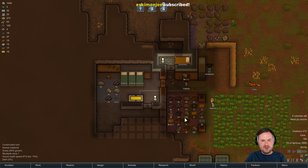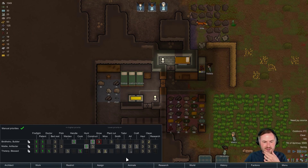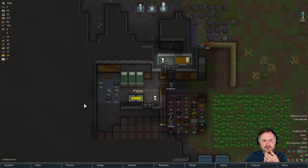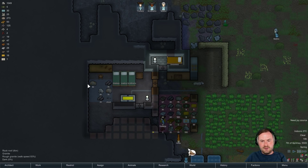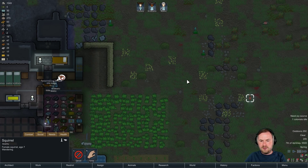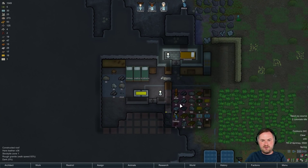We've got to get a tailoring bench set up pretty soon too, so we can start working on some new clothes for these people, some nice hats and stuff. Who's actually good at tailoring? 8 out of 20 for Maddy - that's pretty good. We'll get that tool bench system set up again as well, that was really good. Tame a rat or riot - we need food, yeah, we need food. We're working on it, don't worry. We've got rice growing and we've been doing a lot of hunting.